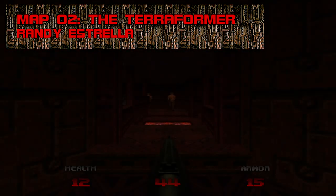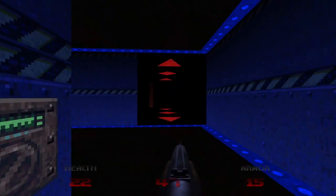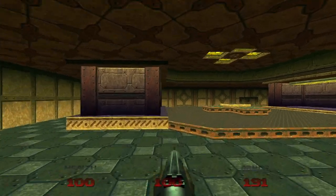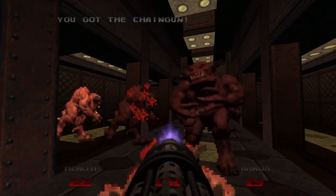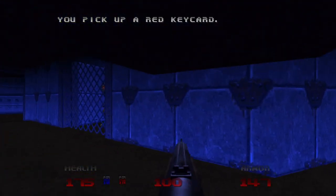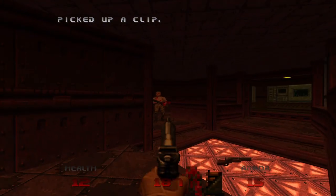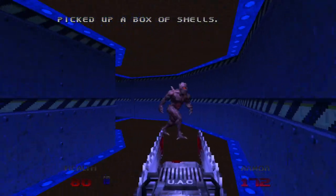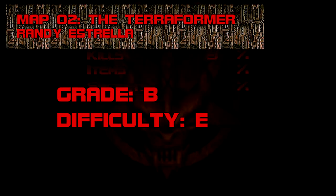Map 2: The Terraformer. Memorable mostly for its Hulk smash device, The Terraformer also makes striking use of colored lighting, plays around with scripting in a teleporting key sequence, and debuts the chaingun, which is radically more powerful than its Doom 2 counterpart — good for suppressing crowds, stunning heavies, and long-range sniping. The only real source of danger is the crusher hallway leading to the red key. Grade: B, Difficulty: E.